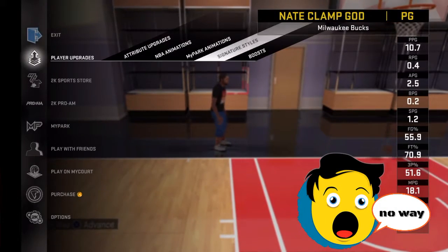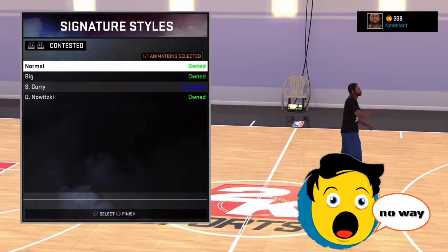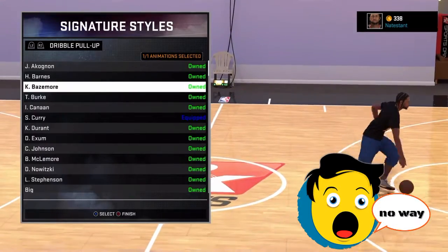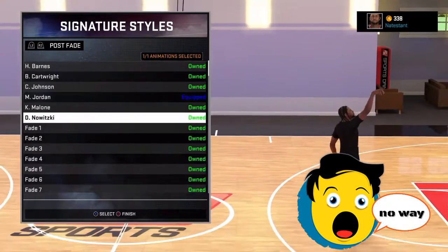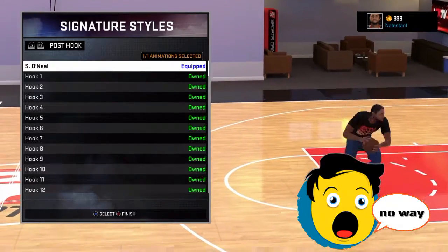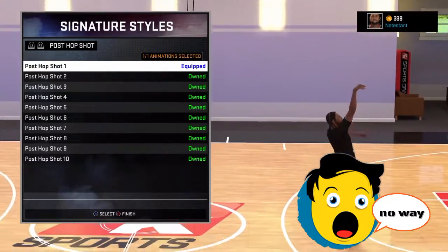This is more like a signature style upgrade. My contestant is Steph Curry. My dribble pull-up is Steph Curry, spin is Steph Curry, hop is Steph Curry, post fade is Michael Jordan, post hook is Shaquille O'Neal.